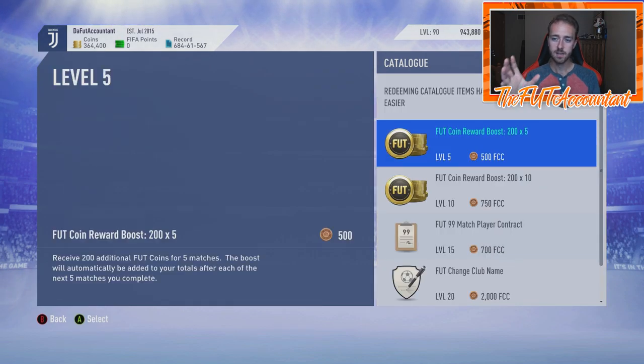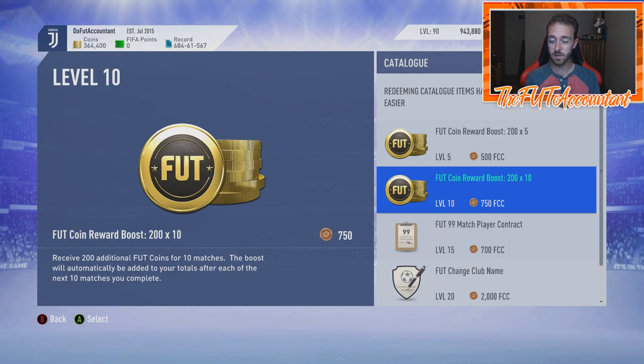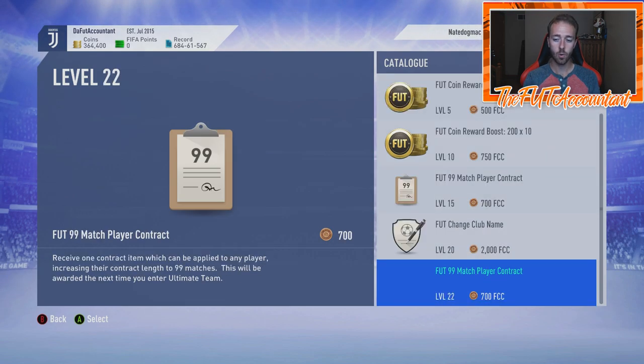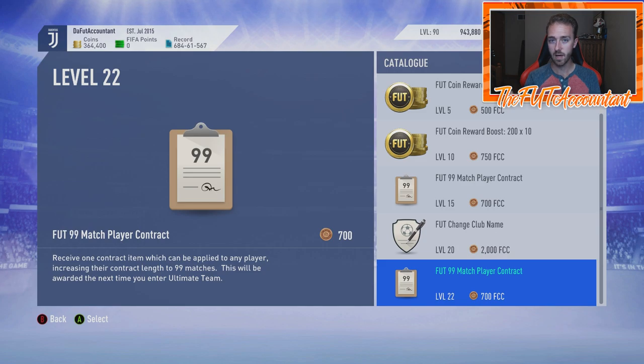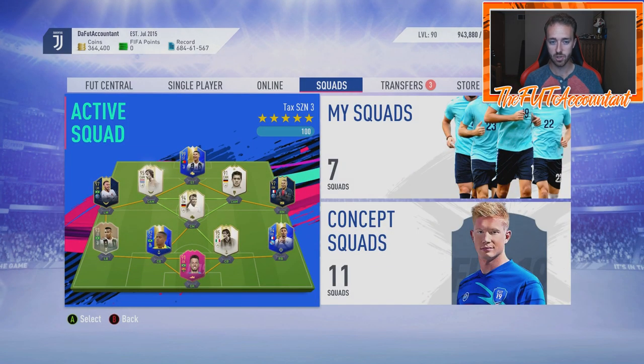Somebody told me there's not going to be a catalog for FIFA 20 — I don't know if that's true. If we do have a catalog, make sure you redeem all the balls, kits, and individual items in there. You can quick-sell those for a few coins to help get your coin total up. The coin boosts from the catalog are also very nice to have.